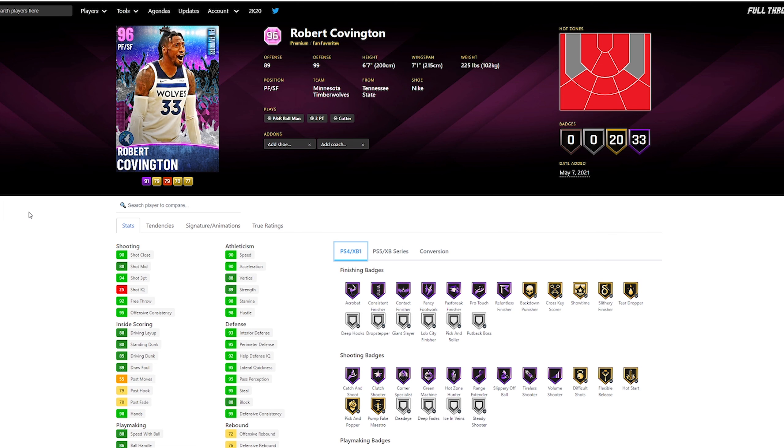Now let's look at this card and take a look at his badges and attributes before getting into the gameplay. Here is Pink Diamond 96 overall power forward slash small forward fan favorites Robert Covington from the Minnesota Timberwolves. He has an 89 offense and a 99 defense, 6'7", 7'1" wingspan, 225 pounds.